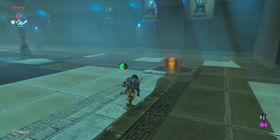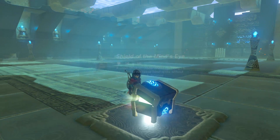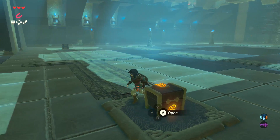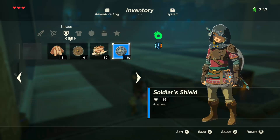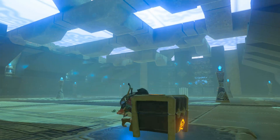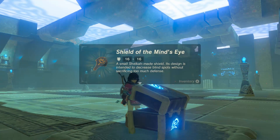What's in this one, I wonder? What's inside? It's the Shield of the Mind's Eye — a small Sheikah-made shield whose design is intended to decrease blind spots without sacrificing too much defense. My inventory is full. Well, I'm sorry Telo Naeg, but I'm gonna have to drop a shield — a gross Bokoblin shield. I'm sorry for littering within your beautiful shrine. Shield of the Mind's Eye. Wonderful.